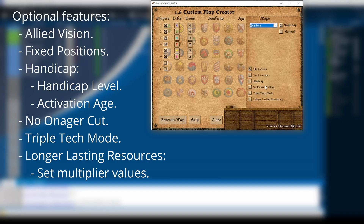After that, you have several optional features to add to the map. All of these can be combined as you desire. Allied vision will enable shared vision among allies from the start of the game. Fixed positions will place each player of the same team in order, following their color numbers.